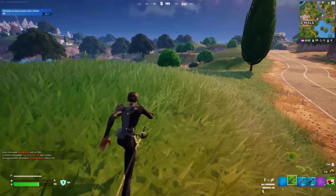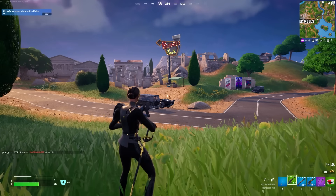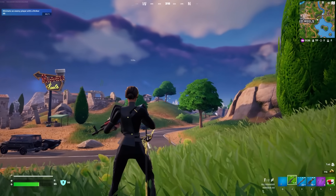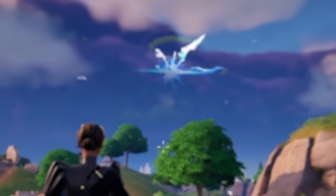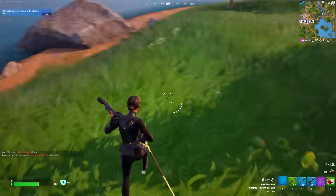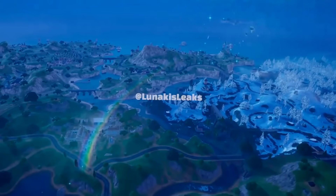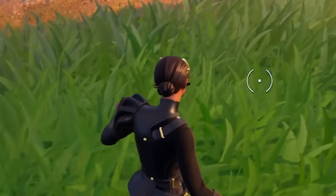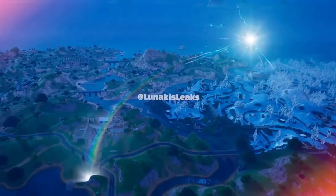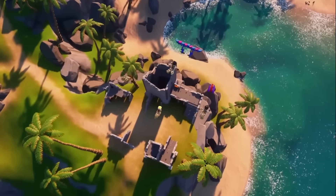This looks like the exact location right here, just outside Ruined Reels. We can see off in the distance towards the snow biome that a giant rift should appear in the sky. Whatever's supposed to be here should land somewhere right around here. Could something be related to LEGO? Players believe this event has something to do with the upcoming LEGO Fortnite game mode coming in the next couple of days.